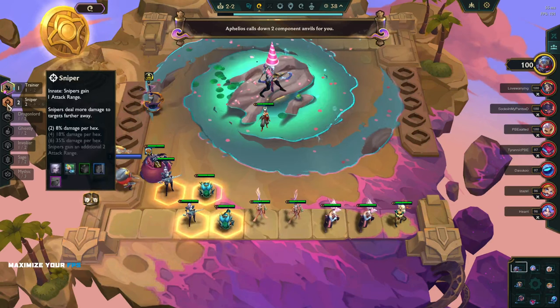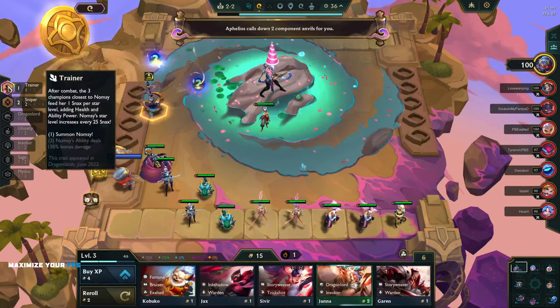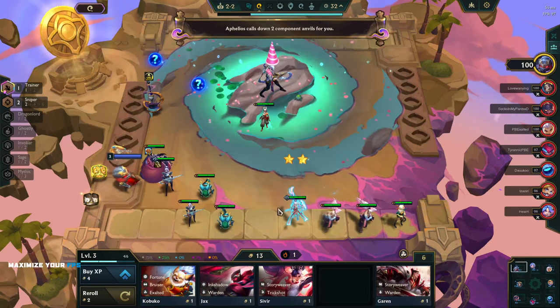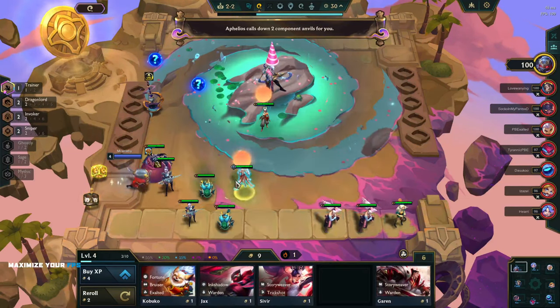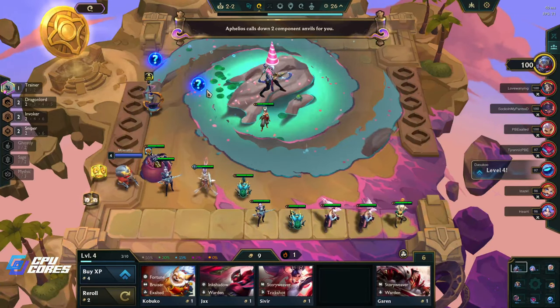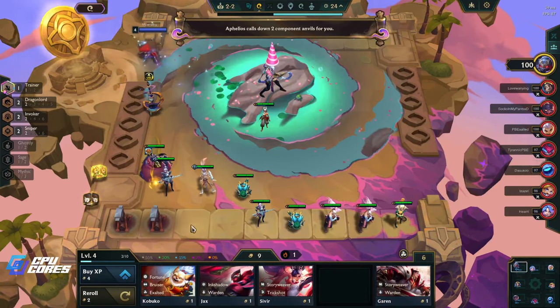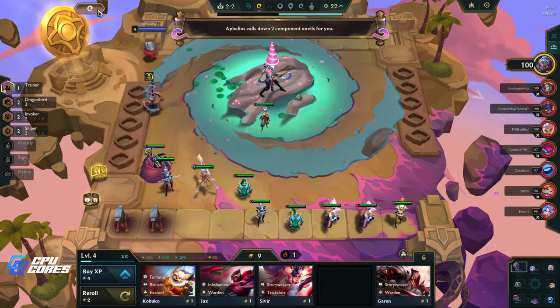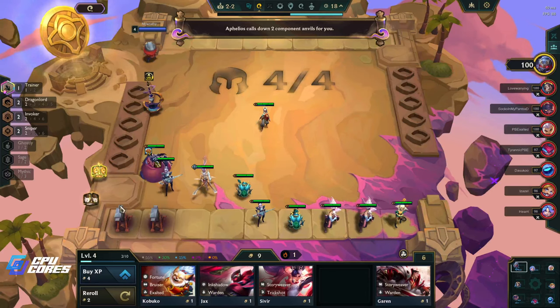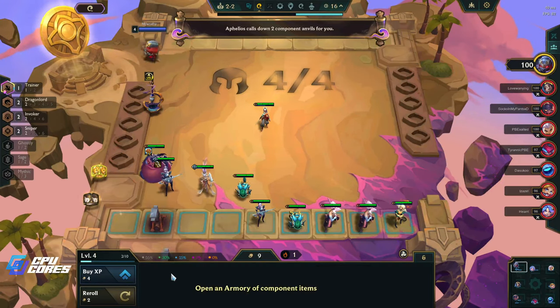Trainers - it doesn't actually show us who the trainer is. I think it's not a synergy like it was before, it's actually a separate thing. I don't know what they call this Pengu's Party thing. Phileos gain two component anvils, alright.